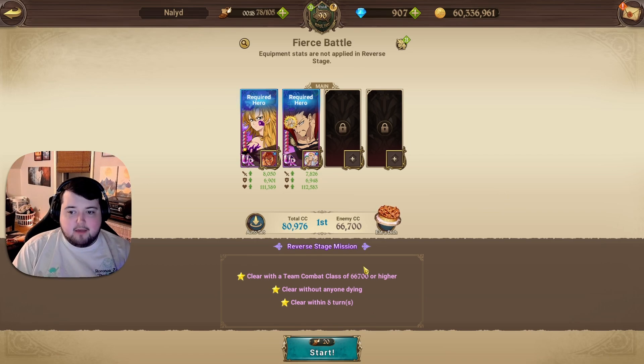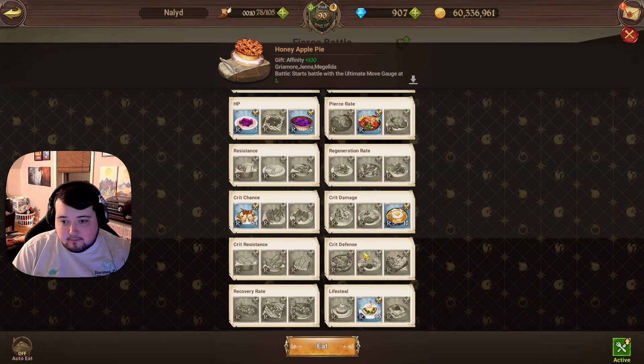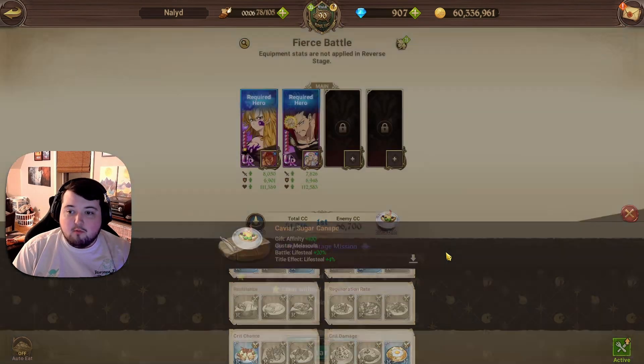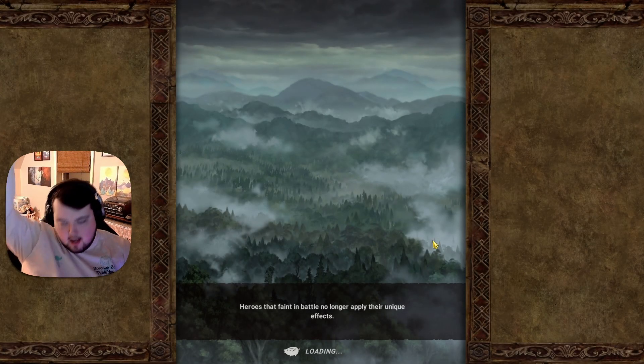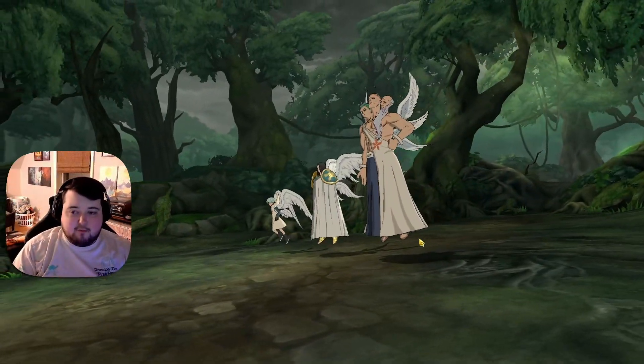I did swap around and mess with ultimate gauge food and lifesteal food, because another big problem this stage has is that if you can't keep your characters alive, you automatically lose a star, which means you don't beat the stage. So we're just going to mess around with this one quickly and try to see if I can get a good run going — it's just going to be a little bit of RNG, which is kind of unfortunate.